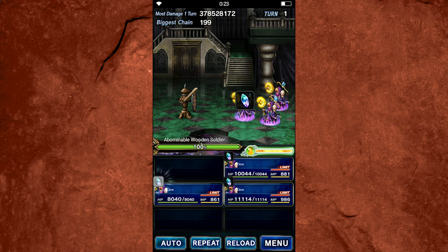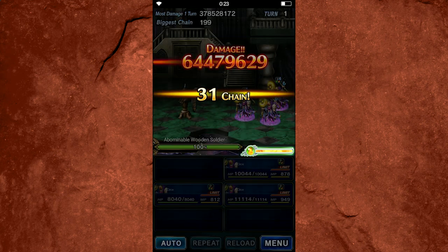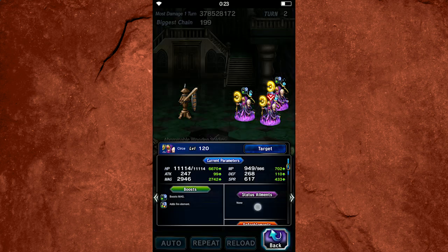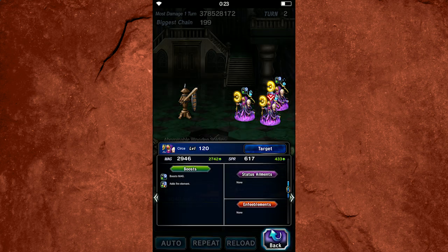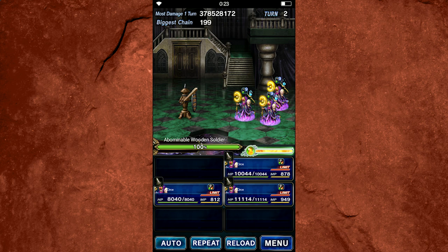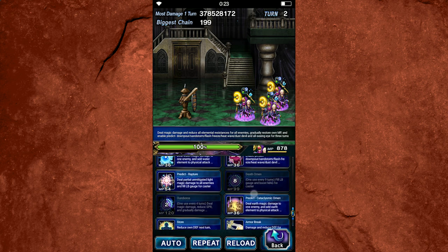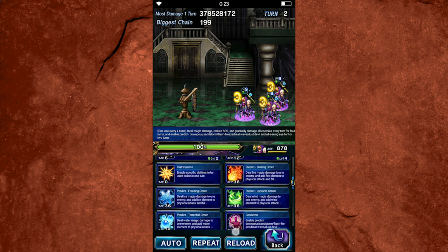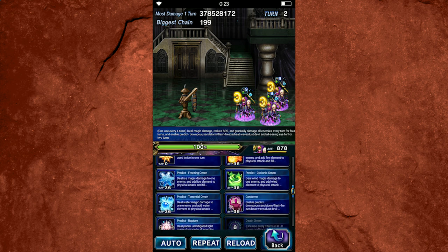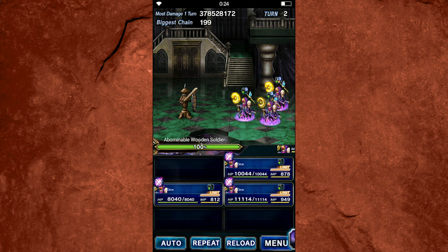A thing that a lot of people were kind of surprised by is that her skills actually imbue her with an element, which is kind of strange for a mage — most of the time their spells don't take on the weapon element they have equipped. But Cerse is unique in that she has two abilities that use her elemental equips: her limit burst, Premonition, and Ouroboros, which is a powerful move. That's why you want to open with whichever ability the boss is weak to, because it imbues her with that element, and then you can use her LB to take advantage of element chains while also applying an imperil.